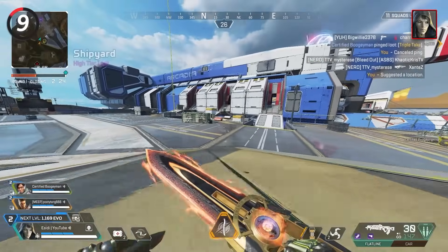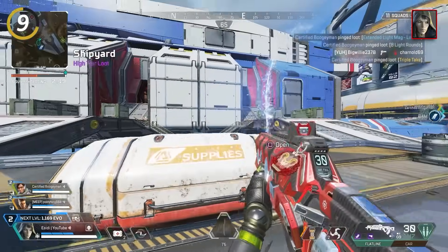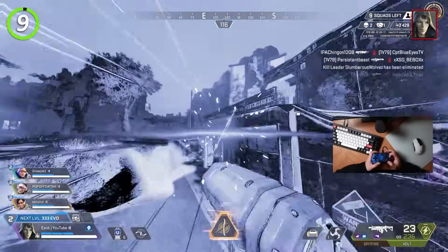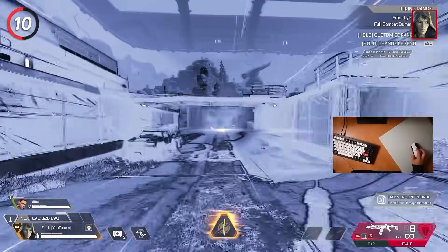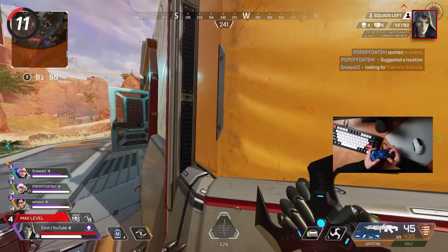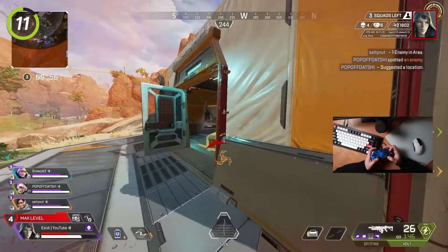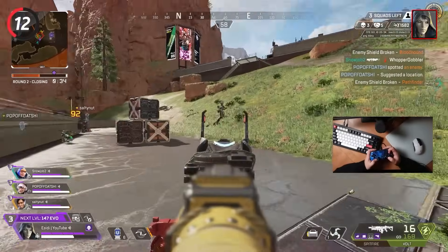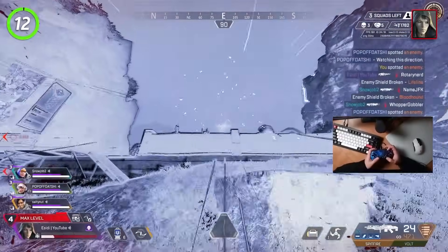For Ash, if you place your phase breach on top of a supply bin and then open up the supply bin, the portal will be destroyed and nobody can use it to follow you — but this only works if you have an unopened supply bin nearby. If you're out of luck, take your phase breach as normal and then throw your snare at the end so anyone chasing you gets stuck. You can hold an arc star and an arc snare at the same time — throw both at their feet and they'll take damage from the arc star without being able to escape. Unlike Wraith's portal, you can't take Ash's phase breach both ways, so always have an escape plan prior to using your ultimate.